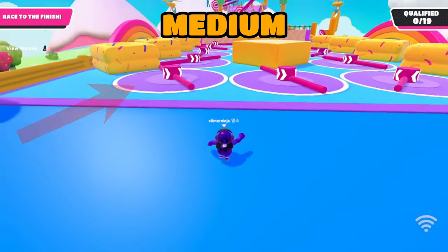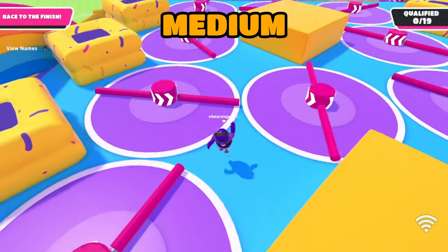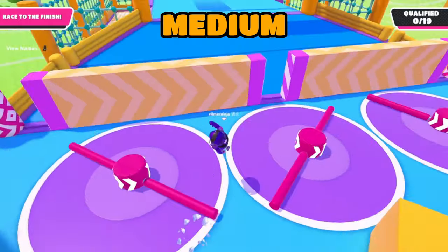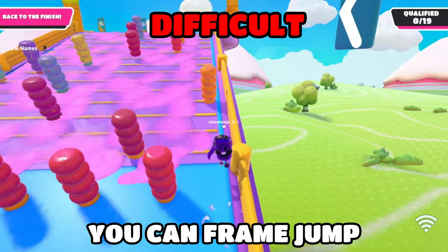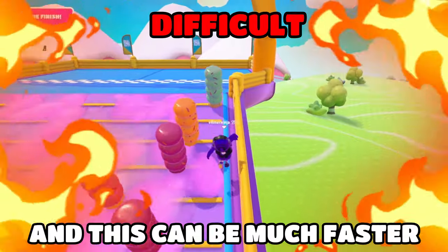If you get this variation on Hit Parade, you can use these bars to give you a little boost. This will take a bit of practice to master, but once you do, you will be speeding down the map. Also on Hit Parade, you can frame jump on the right side of the map to avoid being slowed down, and this can be much faster.